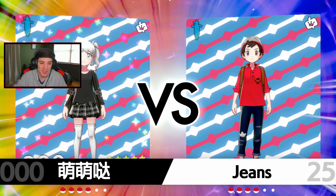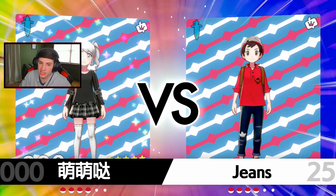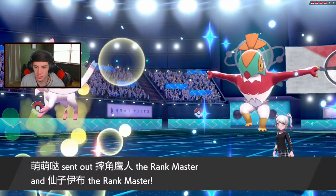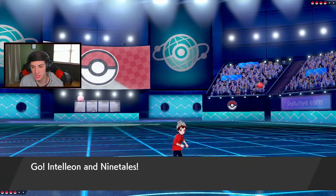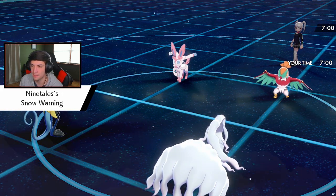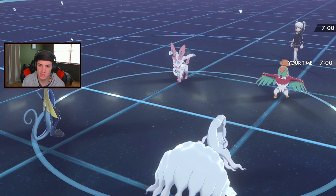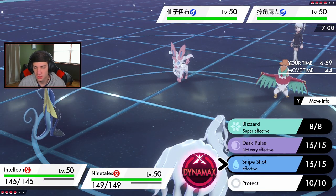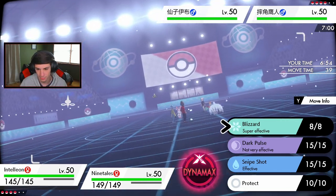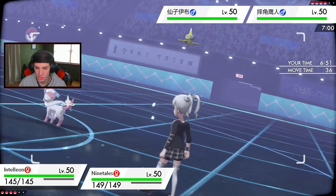I love the lead of Inteleon and Alolan Ninetales - that's your main lead most of the time with this team, it just works very well. Inteleon is so good and we can set Snow Warning from there. He goes these two so I'll set up Aurora Veil easy turn one. I don't think he has a way of changing weather without Dynamaxing. Snow Warning pops - I'm going to drop the Hailstorm and set Aurora Veil.